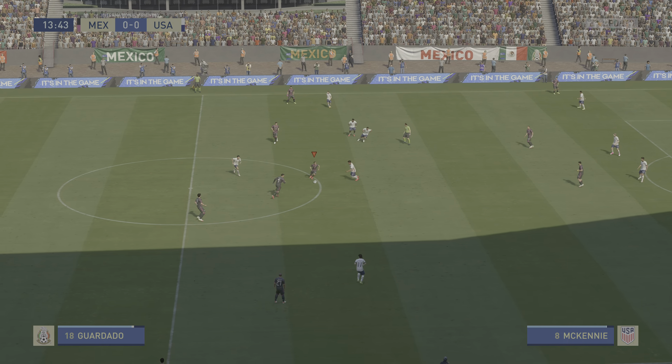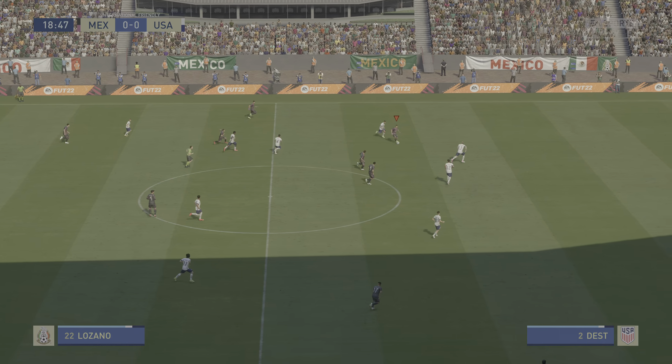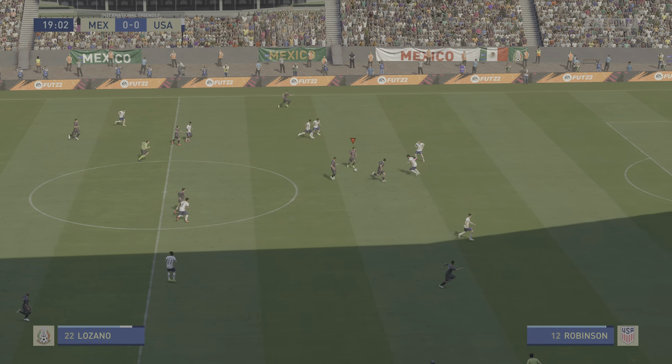Serginio Dest. Walker Zimmerman — take it away. Jesus Gallardo. Lozano now — opportunity it is. Going for the dink. Well, well, well — how many players would have the confidence to try that? Simply magnificent. Here we can see it again — look at the way he glides past the defender to create space for himself. And what about the finish? That requires so much technical ability to get that right. What a goal that is.